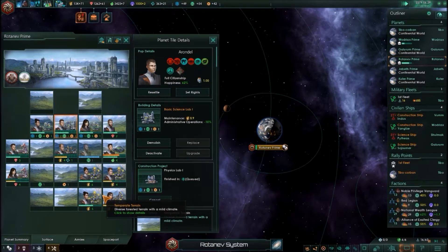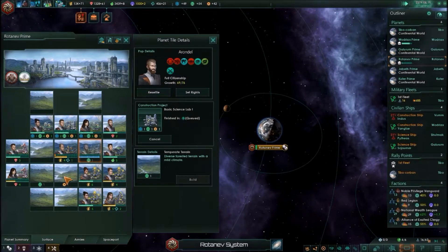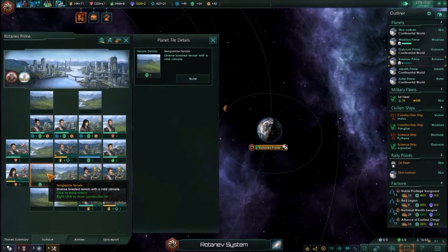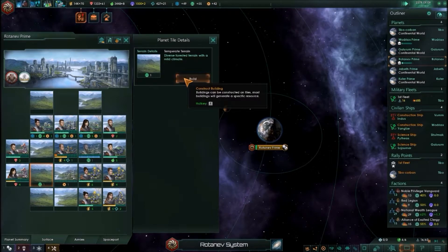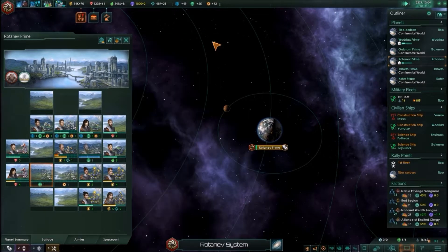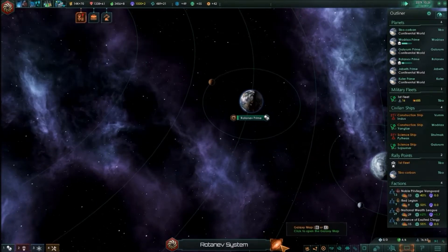Down where it shows your number of colonies your empire can support, there's also a thing that shows your number of ships. I can have up to 62. Let's see — how's that going? When do we get our next one? 77 months.